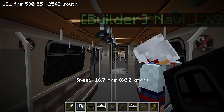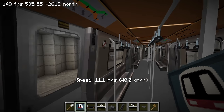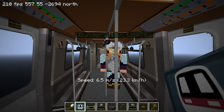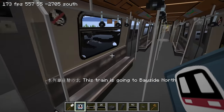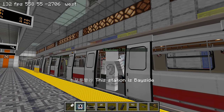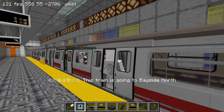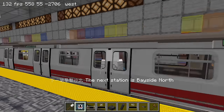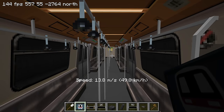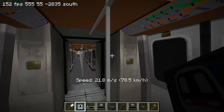The style of the stations feel a bit like New York — they like to put poles really close to the platform edge. I think they added the poles so that the ground above the station doesn't collapse. Most other subway stations don't really do that. We're at Bayside already — that was a short line. Navi has joined us for the tour as well.